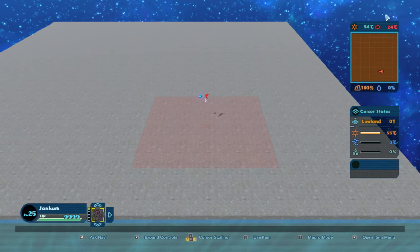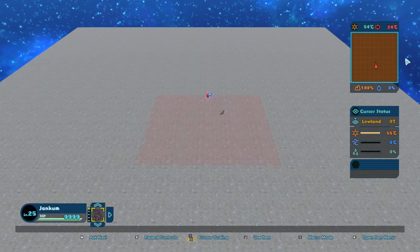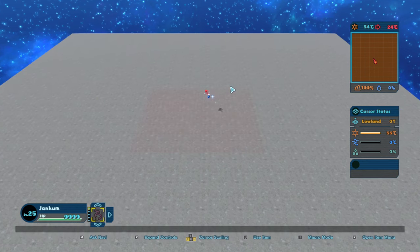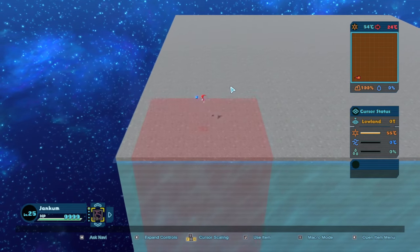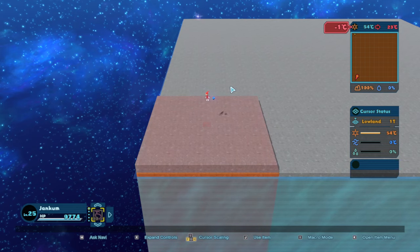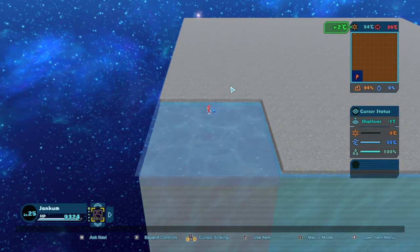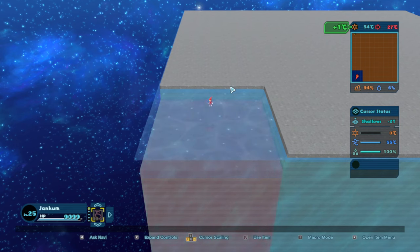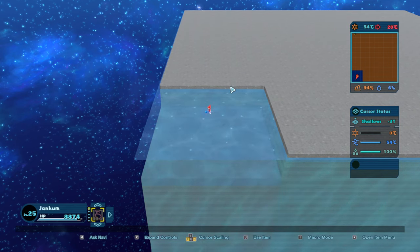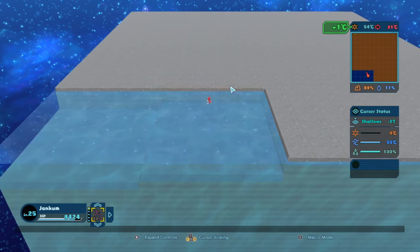I'll explain more how the rest of it works soon, but let's start off with some of the basics. You can see in the top right it is currently 54 degrees — that's kind of the neutral baseline it starts you off on for this new world. But it's going down to 24 degrees. Temperature is controlled by elevation. You can see it went down a degree because I raised it up. But if I push it down, it's going to go up a degree. That number on the right — 26 degrees — is changing, not the 54. If I push it down again and again, it's going to keep going up. So the lower we make the elevation, the higher the overall temperature will be.